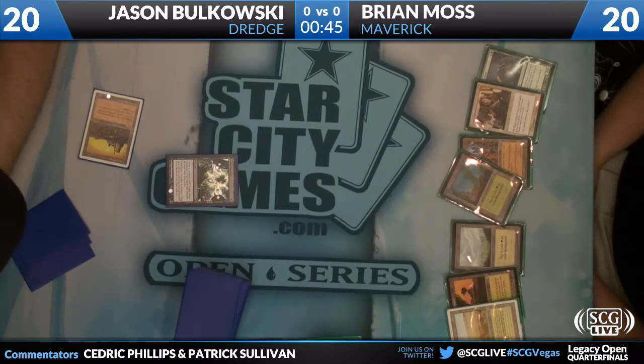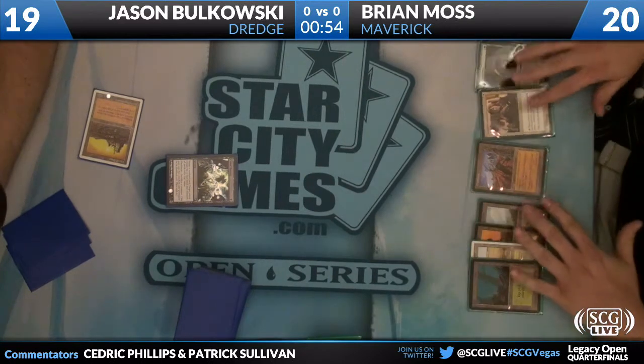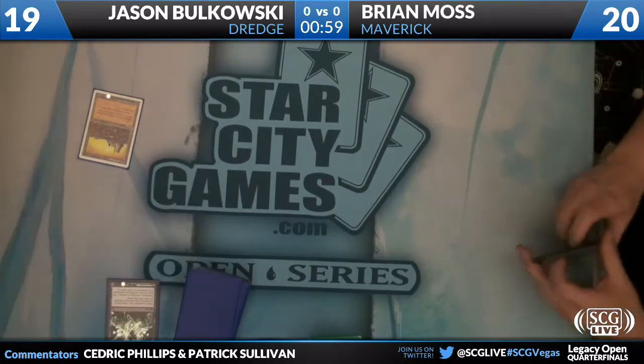It's obviously land heavy, but Scavenging Ooze, if left unchecked, can win the game on its own, especially if Brian's hand just isn't very good. Jason was on five cards. He's got enough green sources of mana, and he also has a Wasteland here.